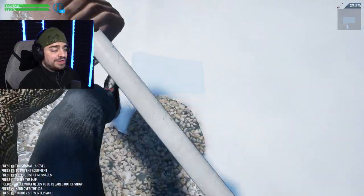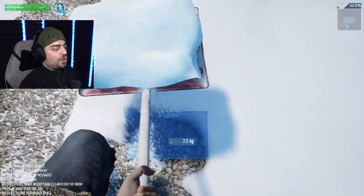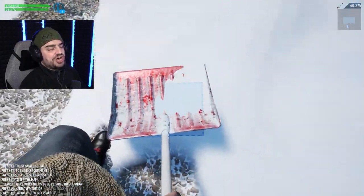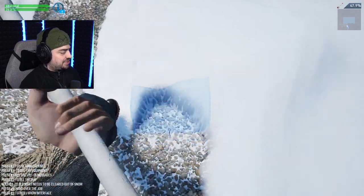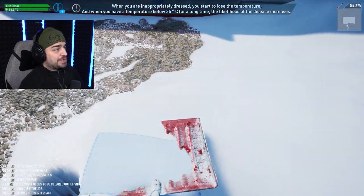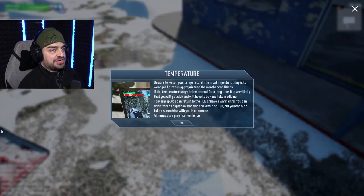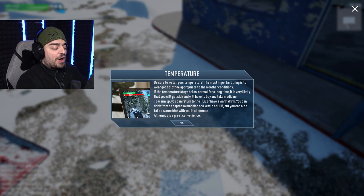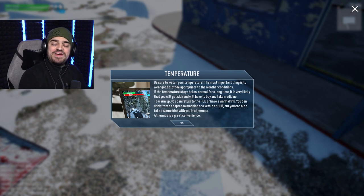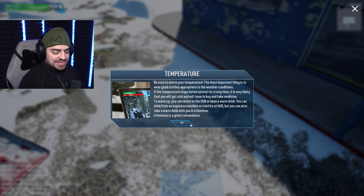I was pressing the Q button before but nothing was popping up. I wondered if it would be like PowerWash Simulator where the whole thing lights up like a Christmas tree. Another little info box popped up, I pressed Q at the wrong time, and the info box went away. The info boxes are so invasive — they could just flash at the top like the temperature thing does, instead of throwing it in our face where we have to stop and can't do anything.